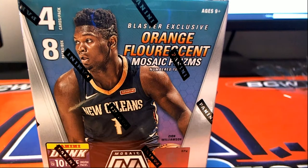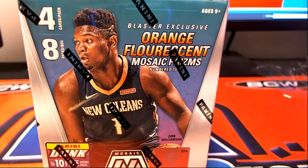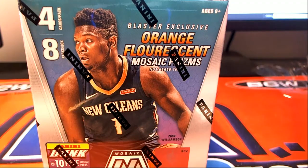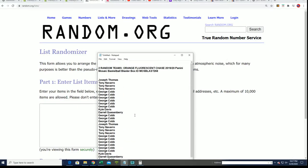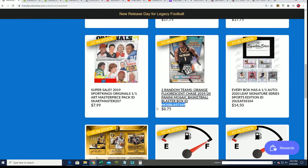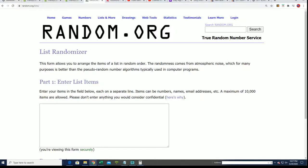All right, wishing you the best in our box break. Here we go, it's Mosaic. That's our box 268. 269 is out there available, this one's 268.